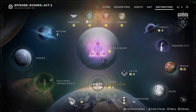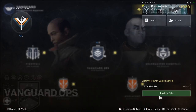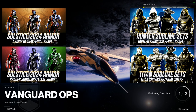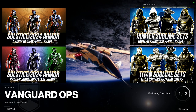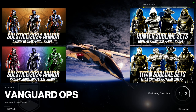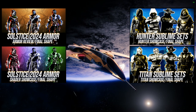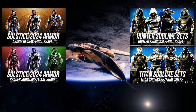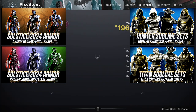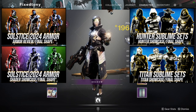Today we're looking at the Sublime set. We've already done the review video, the shader video, and the Hunter and Titan video. Unfortunately this armor is unobtainable now, and even more so because the base look of the Sublime set will definitely be unobtainable next year unless Bungie does something cool where all the older sets from previous years come back without the glow.